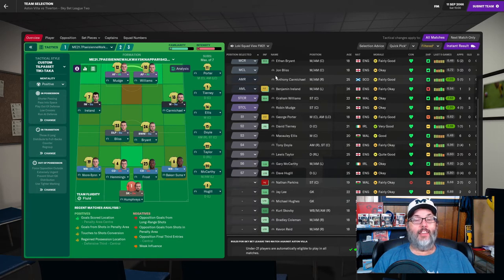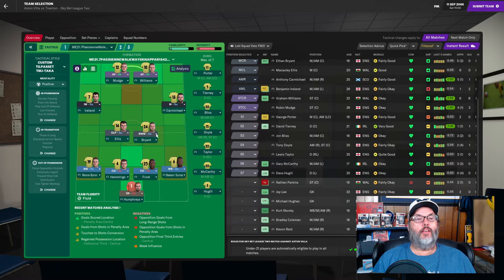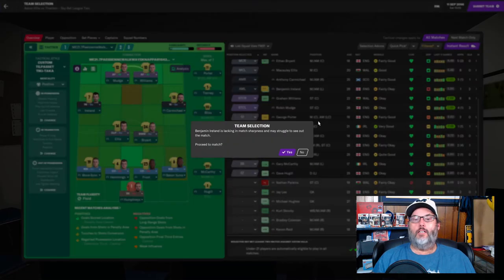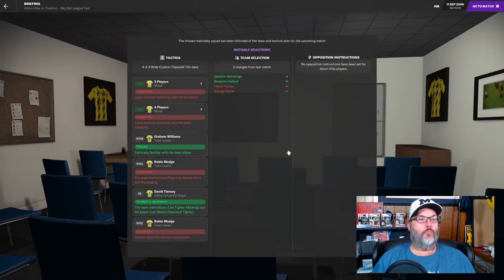I like him - he was our starter last year - but I think we want to get him out if we can. So we're going to go with Humphreys in goal, a back four of Moore, Byron, Hemmings, Frost and Bakar Suma, Ellis and Brian in the mid, Ireland and Carmichael on the wings, Mudge and Williams up top. Porter is definitely going to be our main left winger once he's back to full fitness - that's just going to take him a little while as he was out for a good bit with that injury.